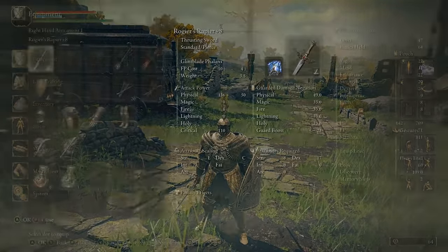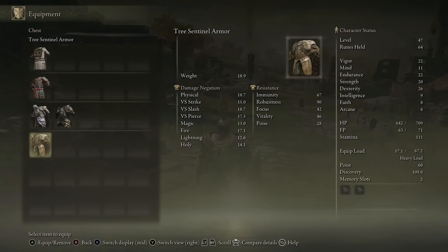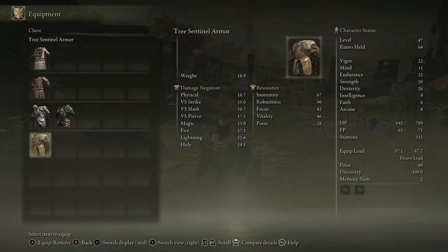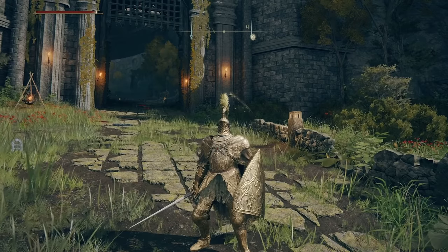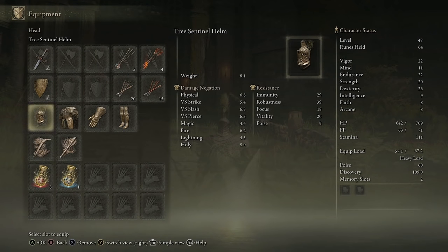Before we wrap up — it's been a really long video but I had to explain it all. I spent hours making my way up to that grave, it was a nightmare. For physical damage negation: 6.8 on the helmet, 18.7 on the armor, 4.7 on the gloves, and 10.8 on the legs. Comparing that to the Twinned set — it's 4.1 better — and then Royal Remains is better too, and your standard Samurai set is actually 10.7 damage negation better. That was how to get your hands on the Tree Sentinel armor set in Elden Ring. Let me know your thoughts in the comments and I'll see you in the next one!